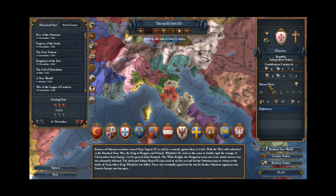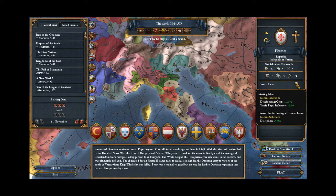The Tuscan ideas are also pretty nice. The starting traditions give minus 10% development costs and plus 2% yearly papal influence. I can sort of take or leave those. I like the development cost reduction. I don't actually end up doing a ton of development in my playthroughs — I tend to be a little more aggressive in expansion. But this particular campaign I want to focus on making Italy as rich and prosperous as possible, so I fully expect that to be useful.